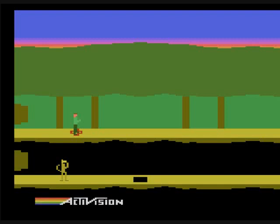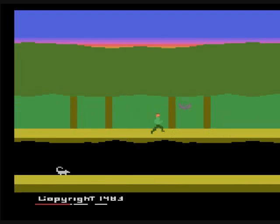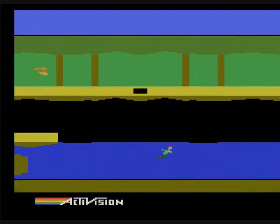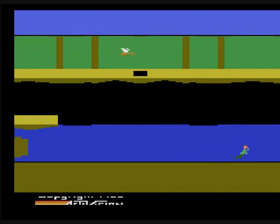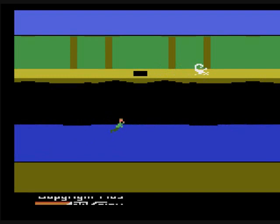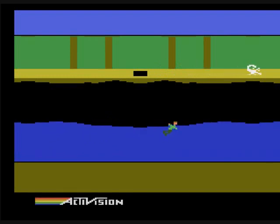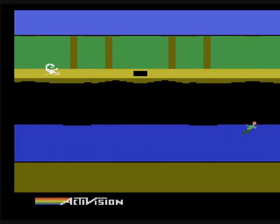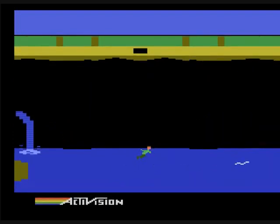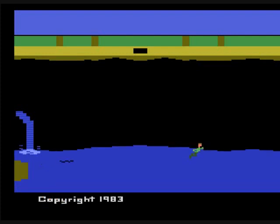One thing I really like about this game is that you cannot die. You can get touched by an enemy or run into an enemy, in which case you will be sent back to the last save state that you touched. The save points — they're little brown pluses — you walk across one and that's where you'll go back to when you get touched by an enemy.